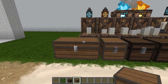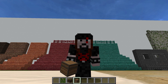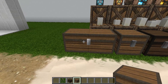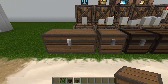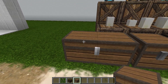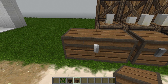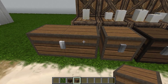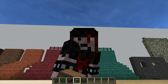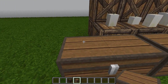Now in 1.15 you have two texture files for the double chest — left dot PNG and right dot PNG. And here's my beef with Mojang: chest left dot PNG pertains to the right side of the chest, and chest right dot PNG pertains to the left side of the chest. I don't know why they did that, but it's terrible.